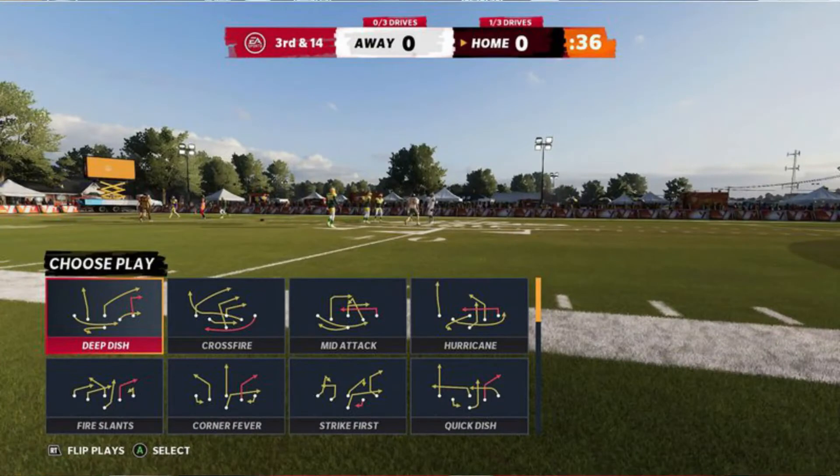Scoring is a little bit different — this reminds me of some house rule stuff. Touchdowns are six points standard. Touchdowns with a double pass or a lateral get an extra two points. Touchdowns of 40 or more yards are worth an additional point. Interceptions are worth a bonus point. You cannot kick for extra points — extra points will be one, two, or three points depending on how far back you choose to start.